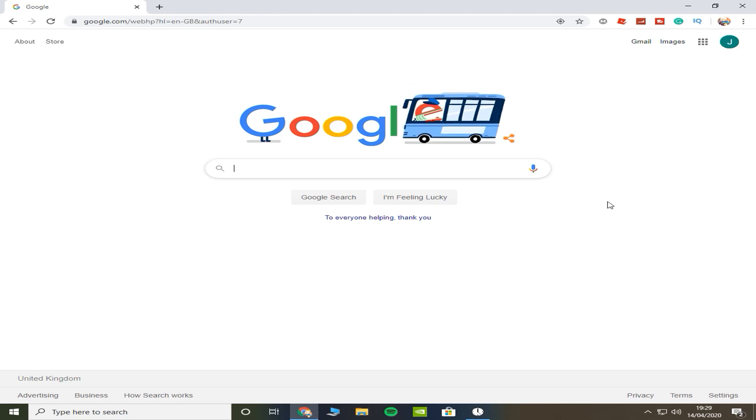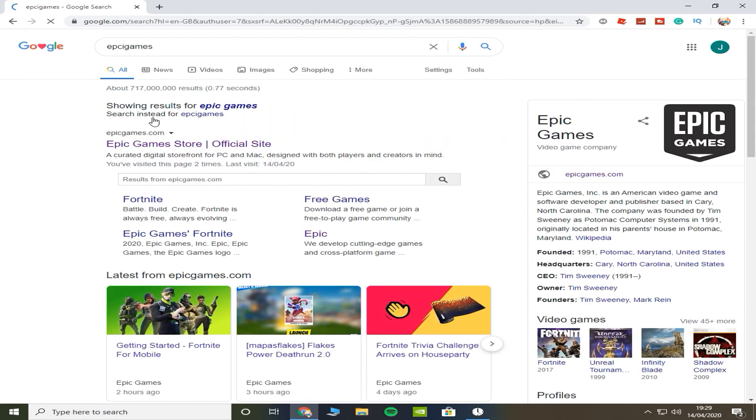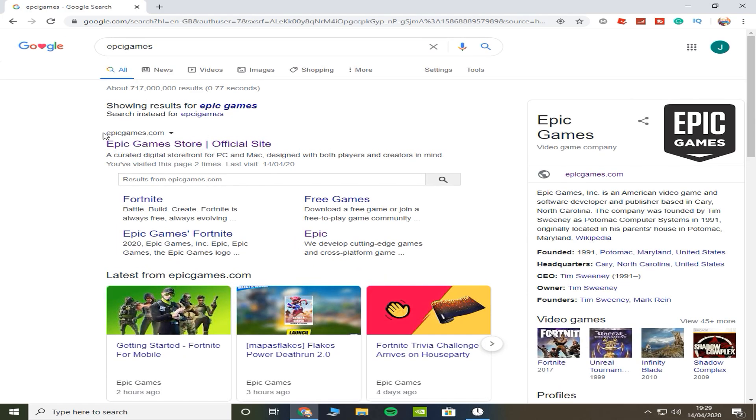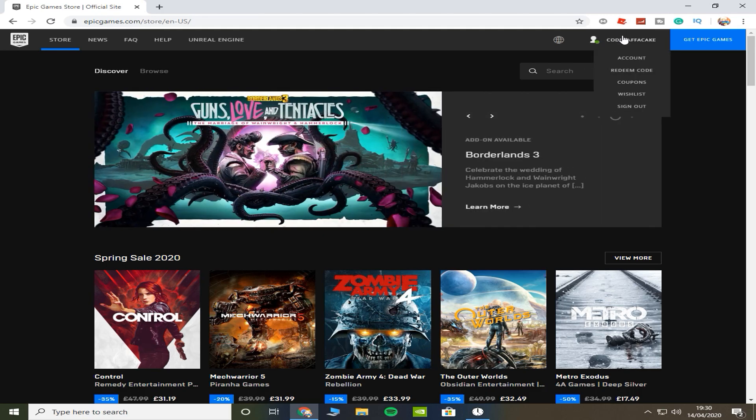Once we search it up, we just want to go to the official site. Don't go on any other fake sites that you see — make sure that the address is epicgames.com. Now that we're on the website, we just want to go to our account name, which will be on the top right next to 'Get Epic Games.'